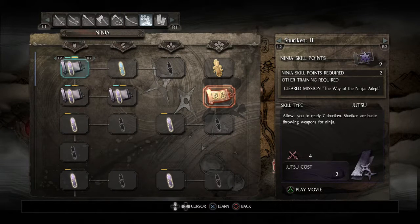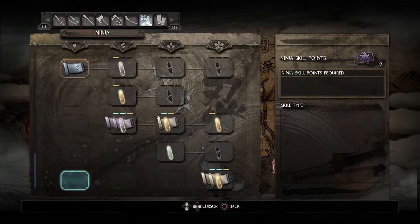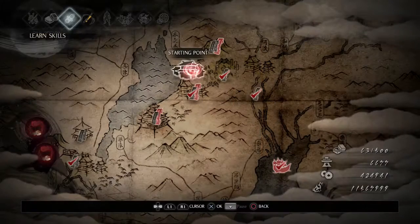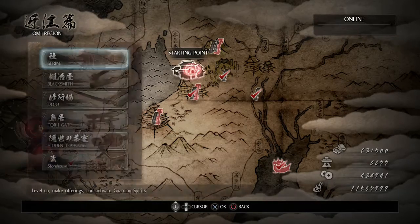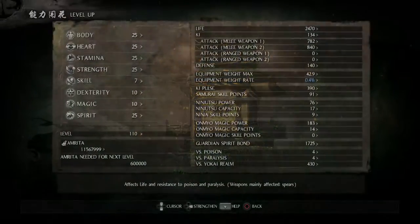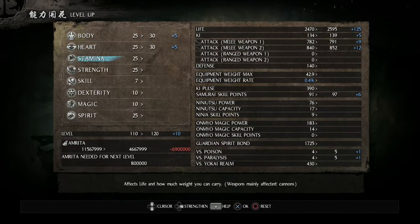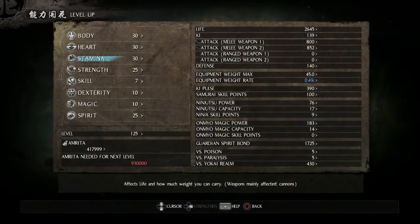It might be worth putting a few more points into magic to get more Onmyo magic, but I should use the rest of my Amrita on levels regardless. You know what, let's just kick these three primary stats up to 30 - that saves time.